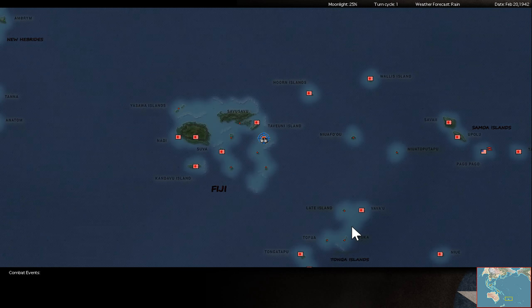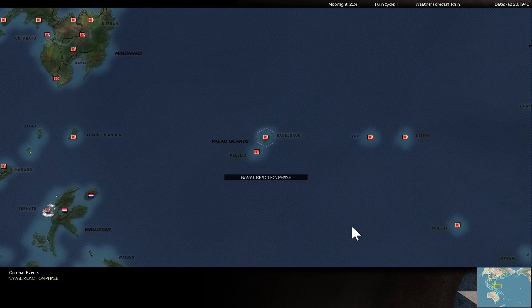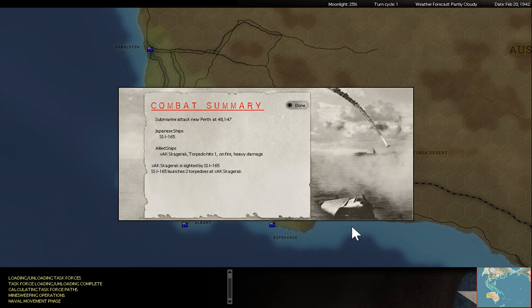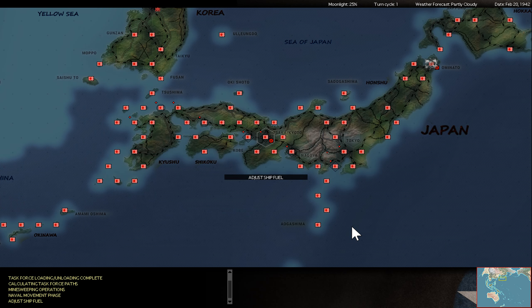So I take a dot base without a fight. There is a cargo ship at Perth, but it's really only a cargo ship. And it's sinking.